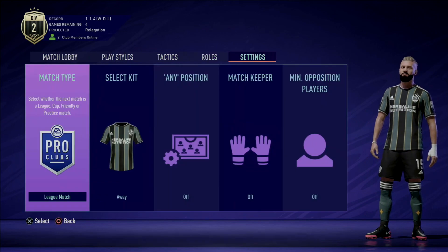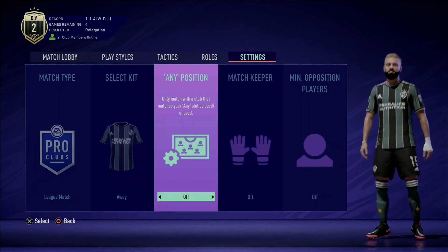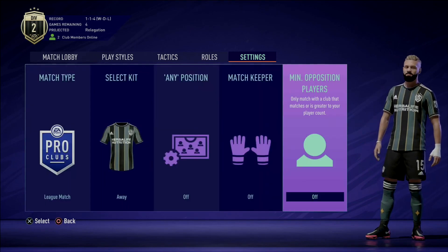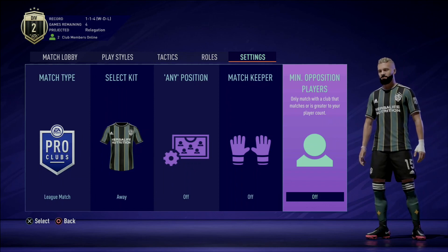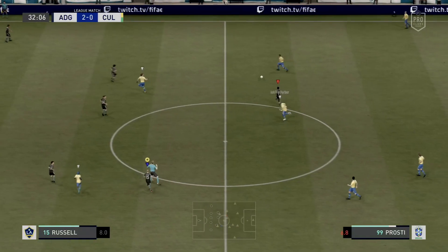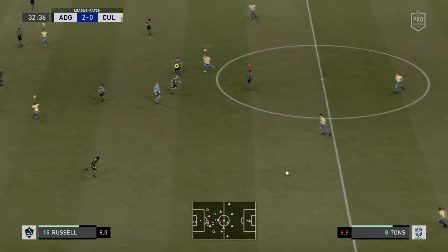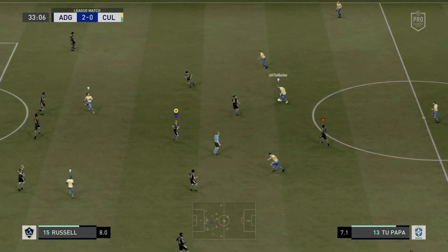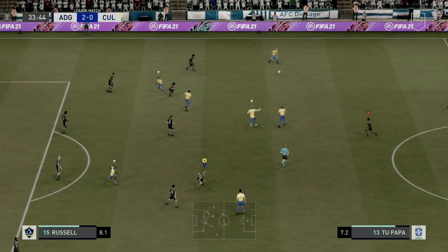Within the Pro Clubs menu, there are options to match up with teams that have the same amount of user players as you. This feature does not work properly — being in Division 2 with only two user players against eight can lead to a 5-1 spanking. This feature just needs to be stricter about how many users are in a lobby. Lastly, matchmaking with teams in a higher division needs to be fixed, as having to play against a team that is two divisions ahead of you is unfair because the AI is better.